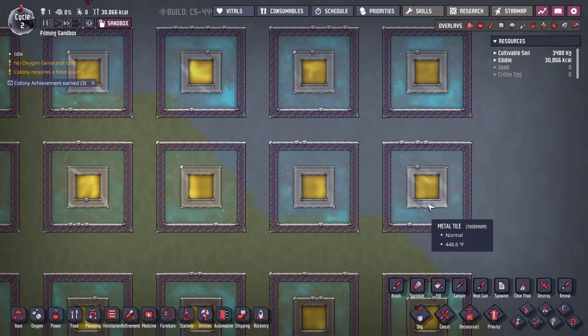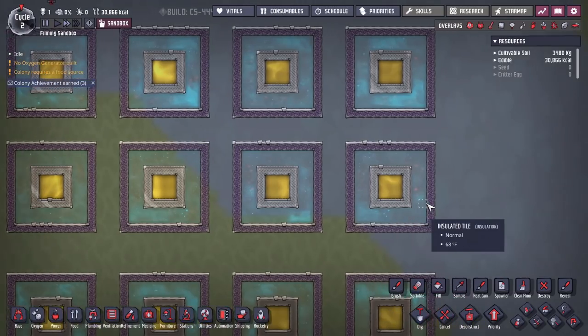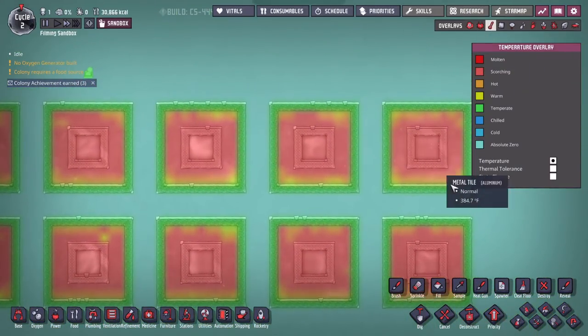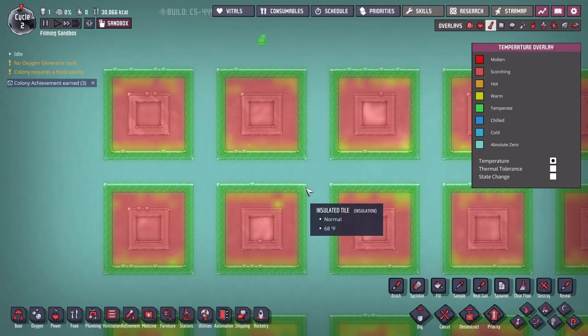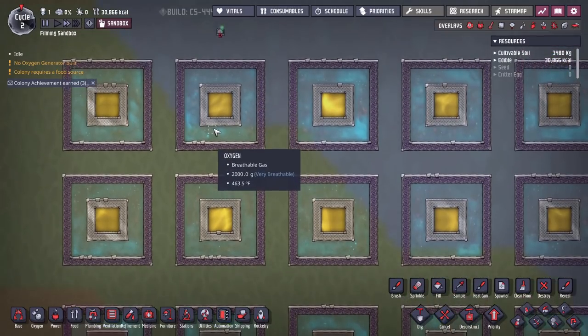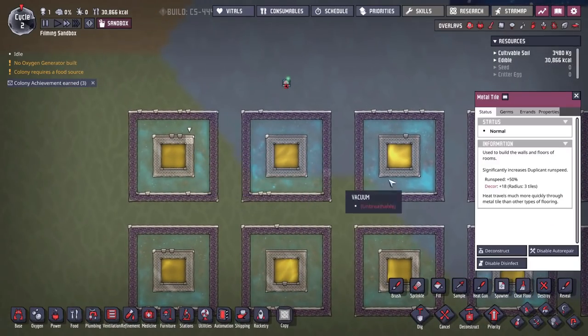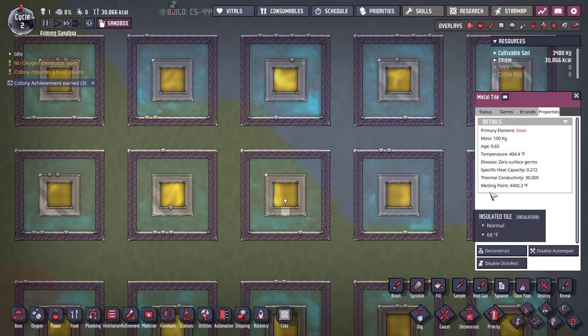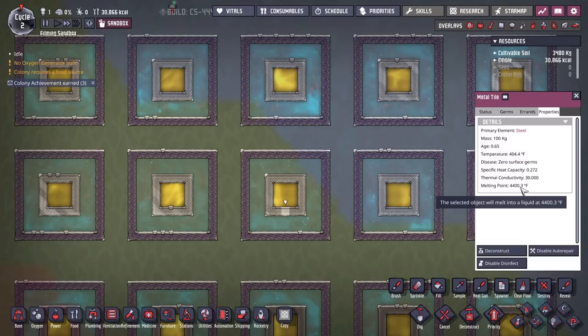Steel is a little bit more insulated than the rest of them — about in the same area as aluminum. So steel's pretty bad for encouraging heat transfer if you need to encourage a lot. Niobium and thermium are things you can only get from space, so barely worth paying attention to. If I look at the temperature overlay, they're all about the same. For metal tiles, if you want to encourage heat transfer, just use whatever you have. You're not going to get too dramatic differences. The main thing to pay attention to is melting points — lead would melt easily, whereas steel has a really high melting point where you could even contain magma.